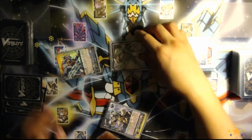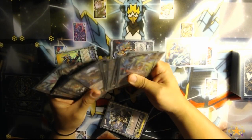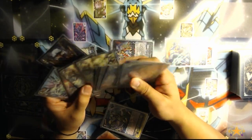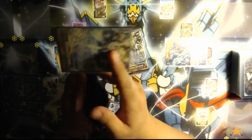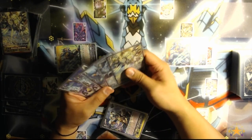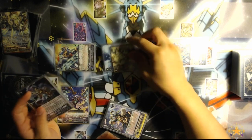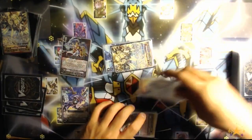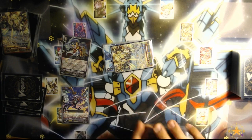Meanwhile, Avenir Phoenix — all it will do is flip face up when your vanguard attacks. So yeah, you can get multiple attacks, blah blah blah. But you're not going to have a defensive hand. So that's stupid.